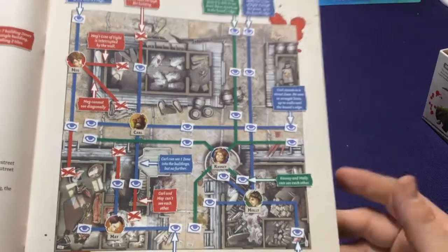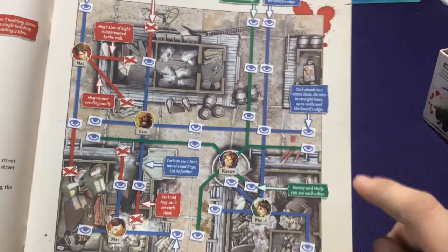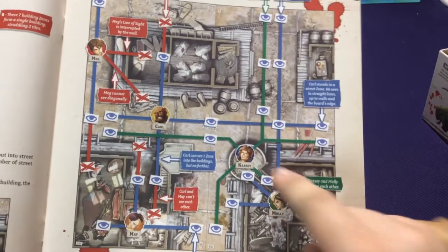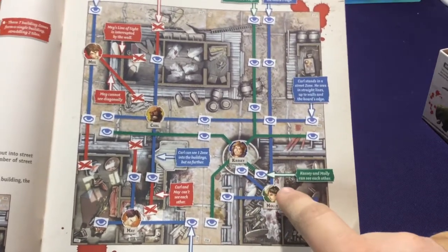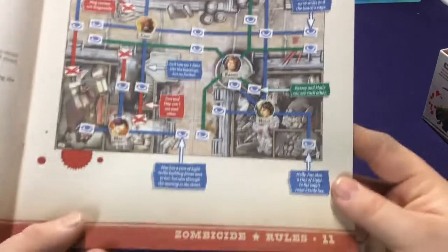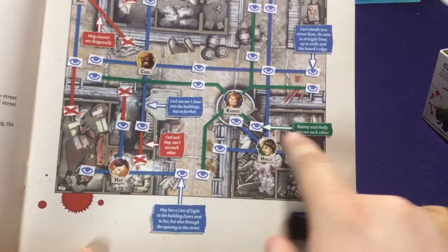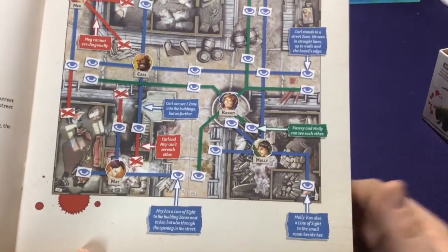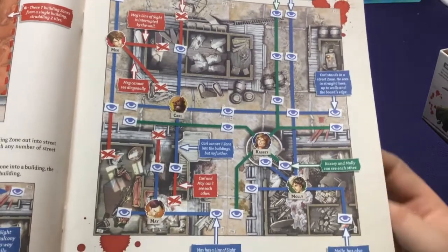You can see outside a building if you're one room away, but you can't see through two rooms. Carl can see all the way down the street. Molly can see out of a room and then down the entire street. Mae can see one room but not through that room. Casey is on a balcony - she's treated as being in those tiles and can see left to right and up and down, but only one space up or down the stairs. Since Molly's in a large room, you can assume she's standing anywhere in that zone to look out any door, because it's all the same zone.